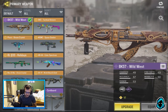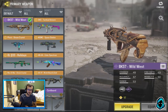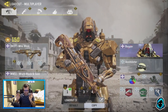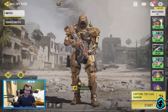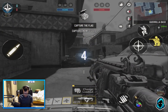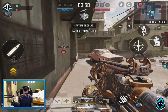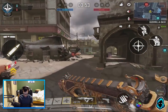Thank you so much to Activision — it really helps me make content. So I ended up getting the Wild West skin for the BK57, and I gotta say it's my favorite skin on the BK just because of the iron sights. I usually run a red dot on it, but with this variant I really don't need to. It's beautiful — the skin itself is cool but the iron sights I really like.